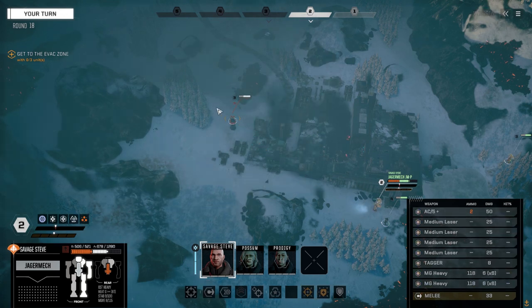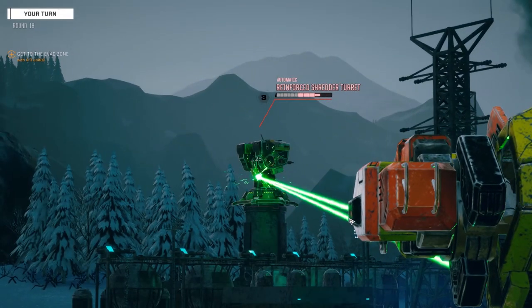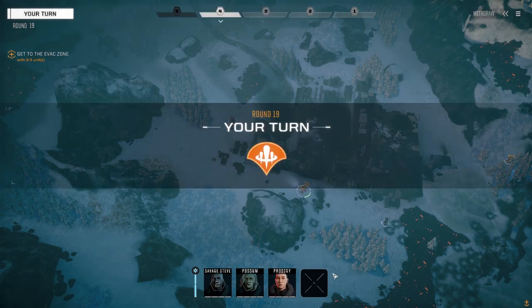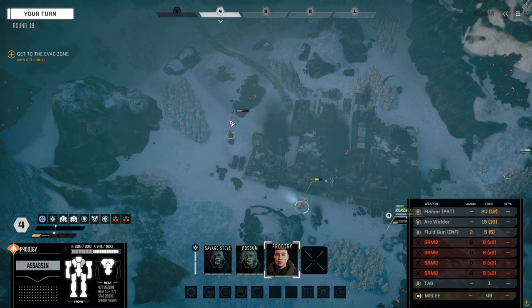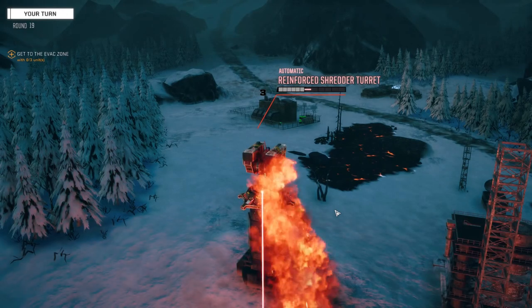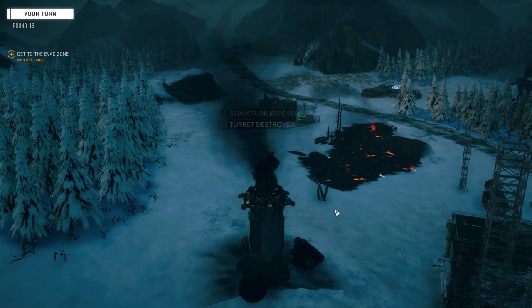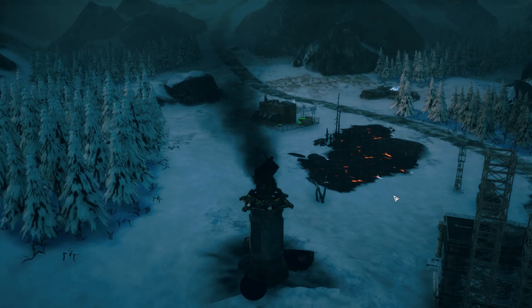Let's see if we can finish this one up and get our bonus for today. Do I have enough with this guy to take it down? Good chances to hit, but - yeah, I've got enough! There we go, nice. So that's eight max, four turrets, and some buildings.